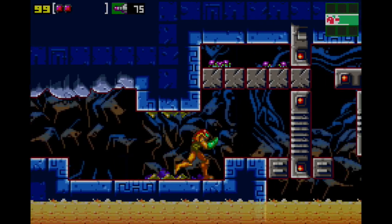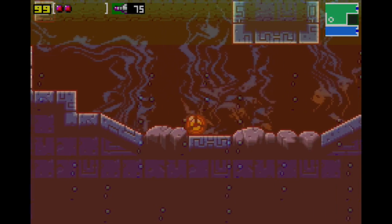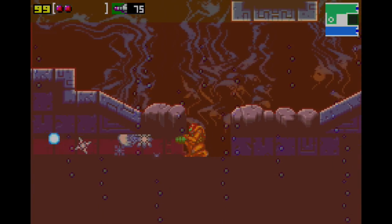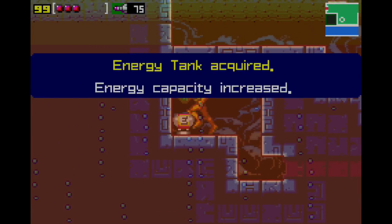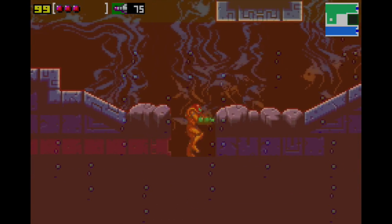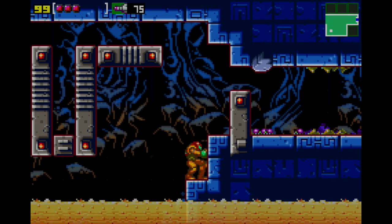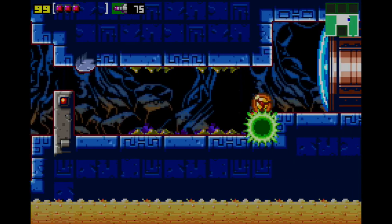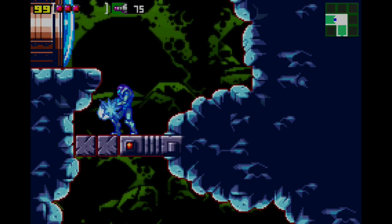That's basically what we came for. The Varia Suit decreases damage and it allows us to go into the acid. We bomb this middle section, shoot the blocks, come over here and get an energy tank. Acid has the same physical properties as water apparently, in that it slows your movement.